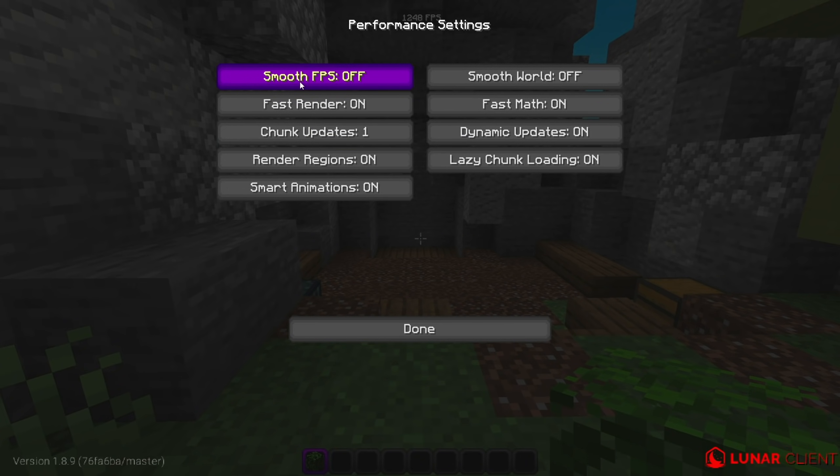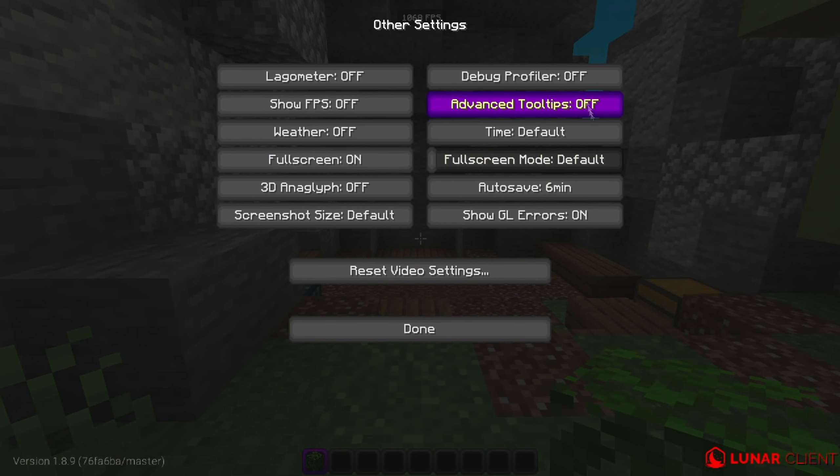In Performance: Smooth FPS is off because your FPS goes way higher without it - only turn it on if you get lag spikes. Fast Render is on for a lot more FPS; turn it off only if you use shaders. Chunk Updates set to 1 - your world loads slower but you get more FPS. Smart Animations: turn this on right now - it only renders animations you're looking at. Fast Math is on, uses CPU more efficiently. Dynamic Updates on. Lazy Chunk Loading on for more FPS online, but turn off if chunks aren't loading.